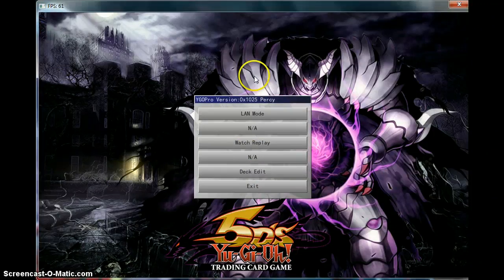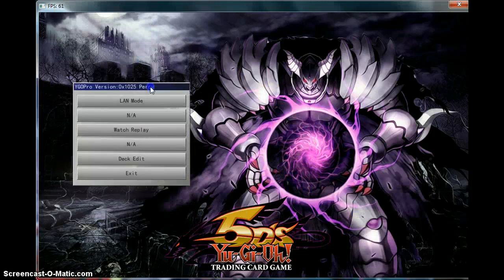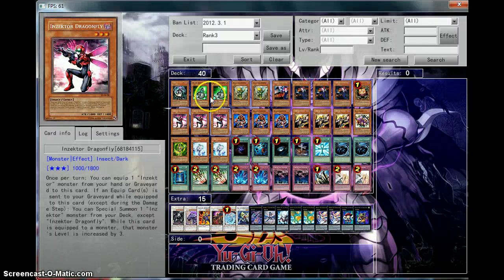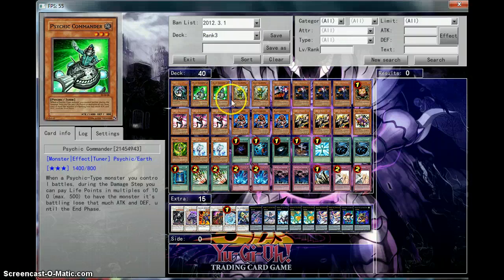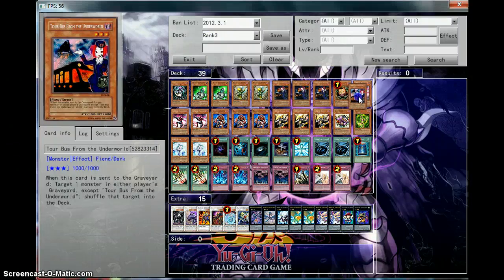YGO Pro new version has a cool, sick background — that is so cool, I might take it and put it on a mat. The deck they give you is a rank 3 exceed deck: 1 Chaos Sorcerer, 2 Second Commander, 2 Birdman, 3 Torque Guides, Bust, Sangin, Inxector Engine.